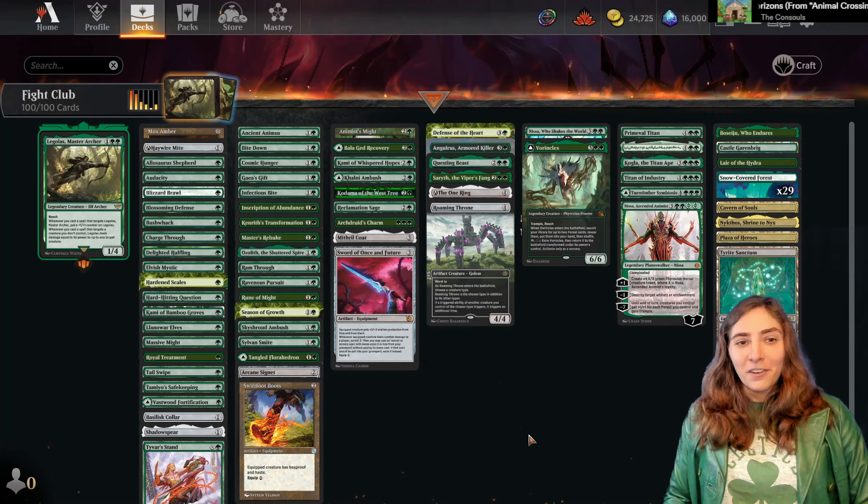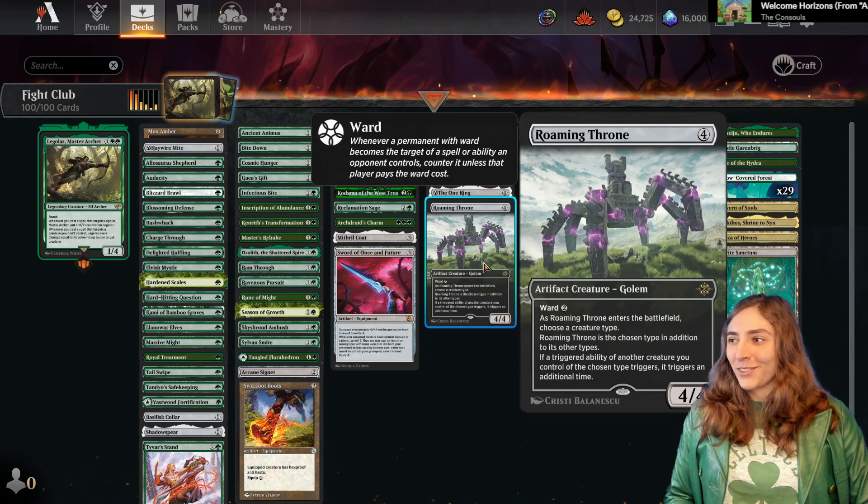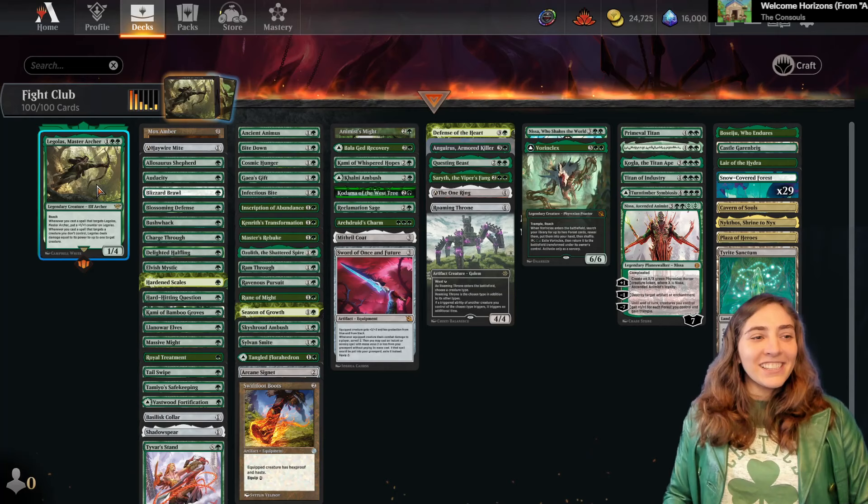This deck is very fun to play. I actually had a good time testing it. He does have two separate triggers, so if you have a Roaming Throne in your deck and Legolas on the battlefield, you can double each of those triggers separately, so long as you've named Elf. I don't have a problem — he just needs a comfy chair to sit in!